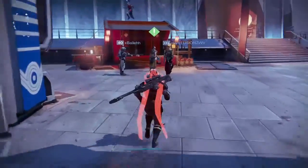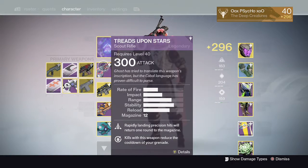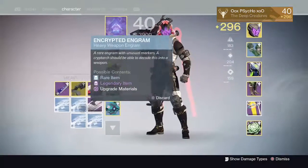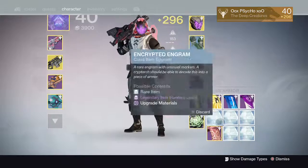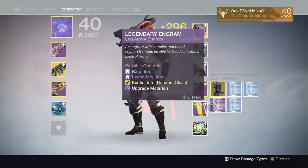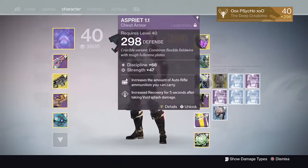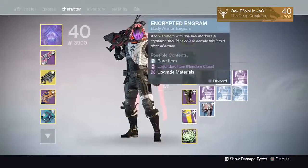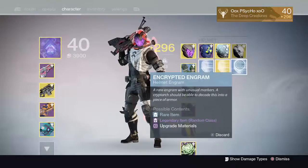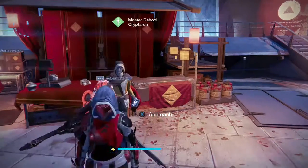Let me show you how many engrams I have before I go to the Cryptarch: zero primary, one sniper, four heavy, five encrypted, one legendary boot, three normal, two legendary chest pieces, three rare hand pieces, two rare heads, and one exotic head.